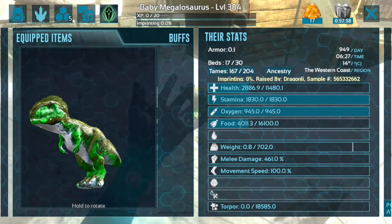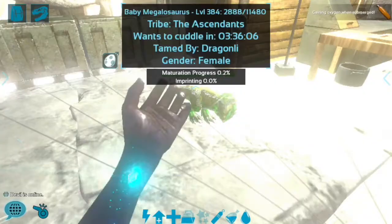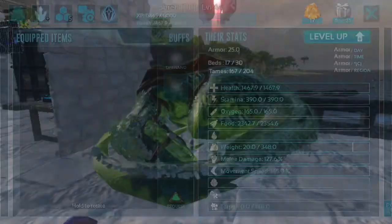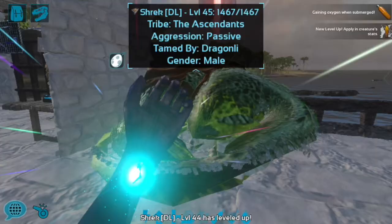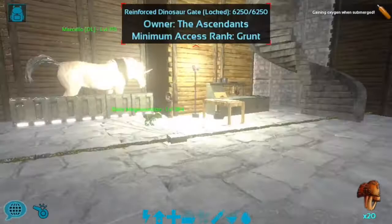If I were to use this on a megalosaurus that was not a baby, it would not dye that much. Let's go up to my megalosaurus named Shrek that I did tame. I used about eight potent dust and it's not nearly as vibrant. He was previously green at the top and I used like eight on the bottom, so he is not as vibrant because he was never dyed as a baby. I do recommend using potent dust to dye only when you are breeding, because that saves a lot of potent dust and you get a lot more color.